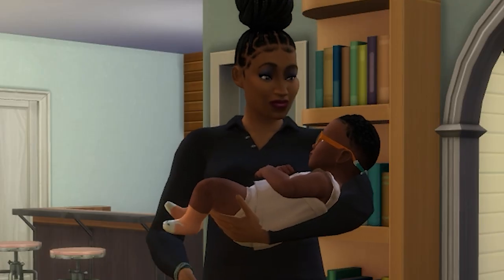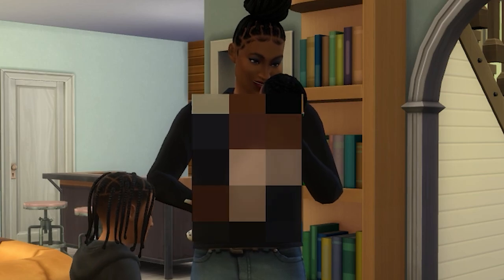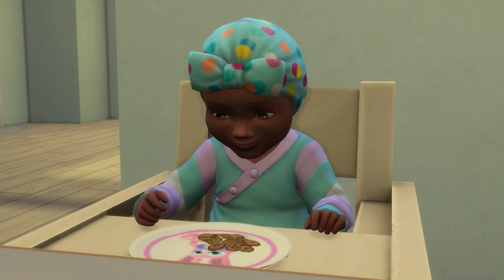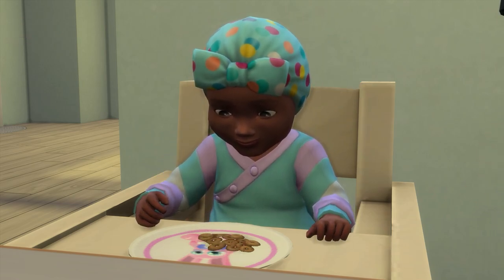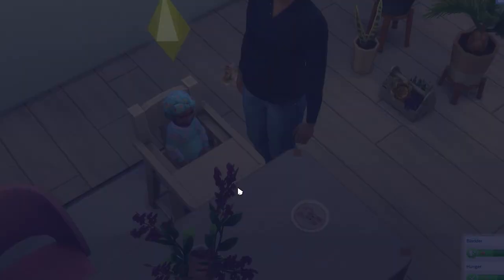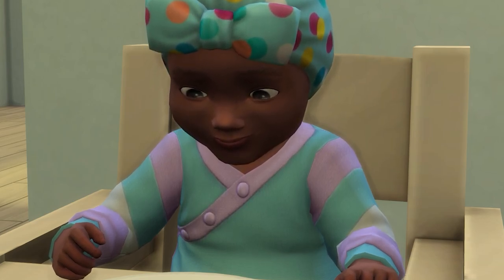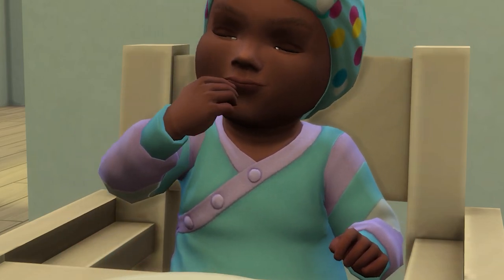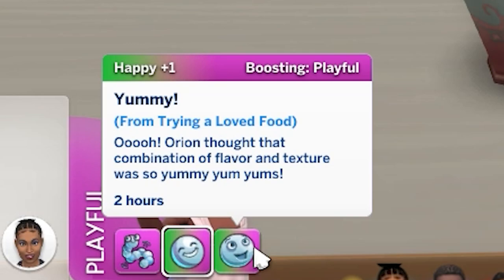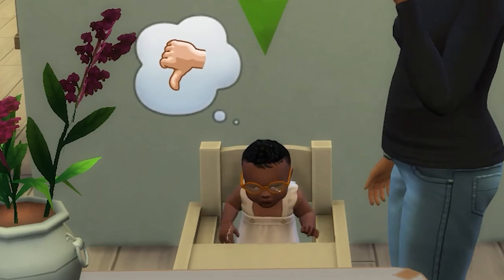You can breastfeed or bottle feed an infant, and you can actually choose a preference — your sim will automatically use your preference when they go to take care of their child. Once your child is able to sit upright, they can also be put in a high chair and explore purées and then finger foods. As you explore these options, you'll find out what food options your infant loves, likes, is neutral on, needs to try again, or dislikes. These foods can give your infant different moodlets. If they eat foods they like, they'll receive positive ones, but if they eat the same food over and over, they'll get a sad moodlet from food boredom.